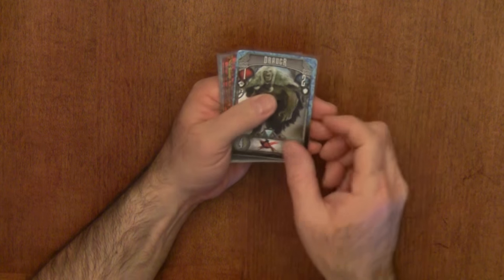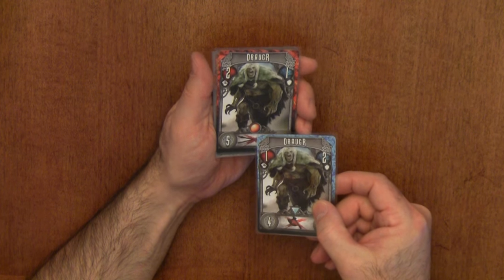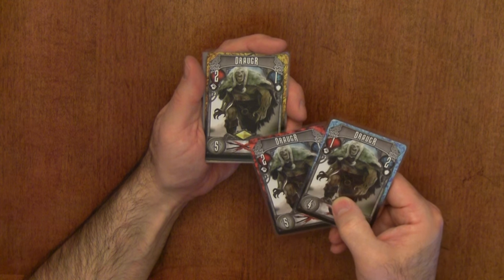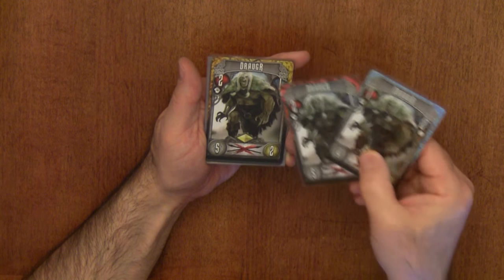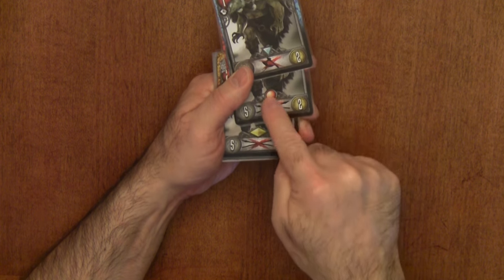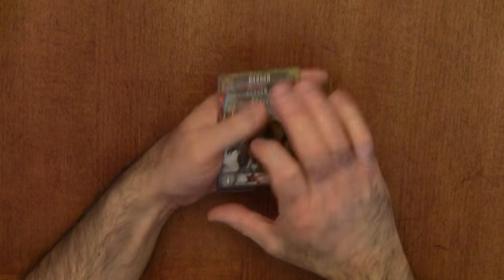You'll also notice a symbol in the middle of the card. Those symbols were added in the second edition for colorblind players, because there are bonuses for having sets of yellow, red, and blue Draugr — so they added those symbols for the colorblind. That's what those are.